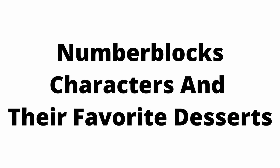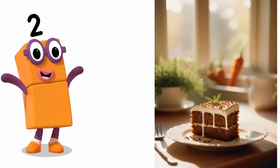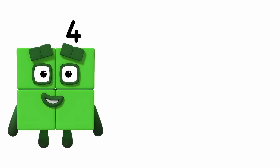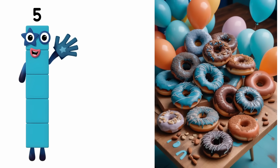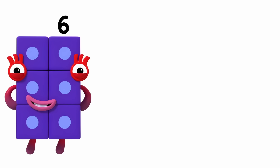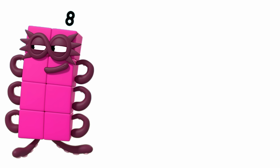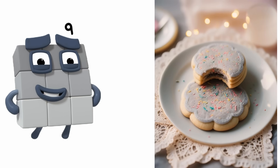Numberblock characters and their favorite desserts. One: Cupcakes. Two: Carrot Cake. Three: Fruit Tart. Four: Green Velvet Cake. Five: Doughnuts. Six: Chocolate Pudding. Seven: Blueberry Muffin. Eight: Ice Cream. Nine: Cookies. Ten: Jell-O Parfait.